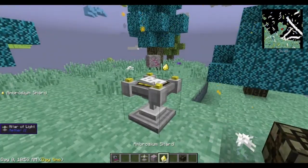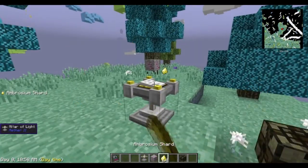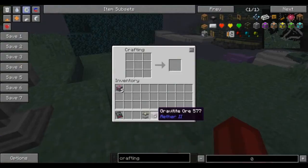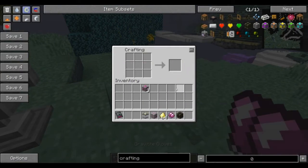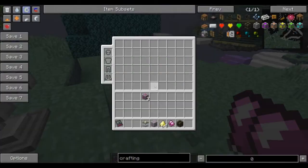So once it's enchanted, it pops off right there — very simple. Ambrosia Shard, pops off. Once it's enchanted, you can take it, you can put it in here, and you can create your gear.